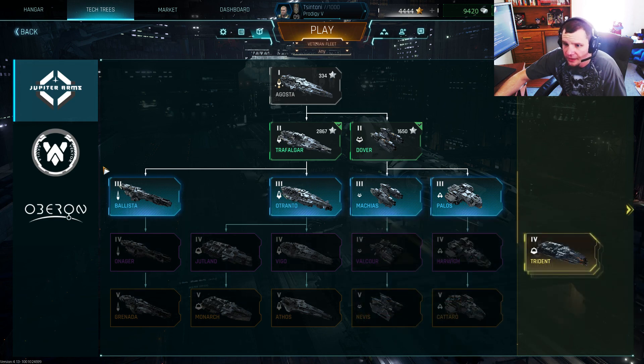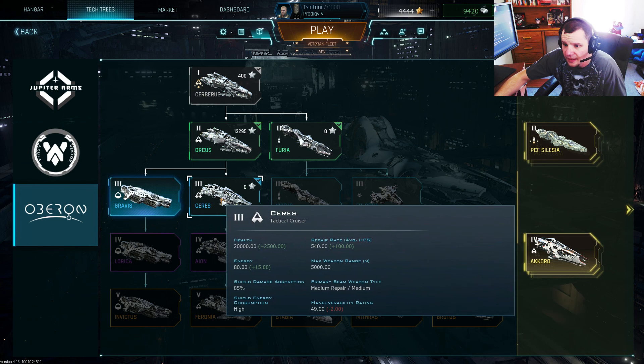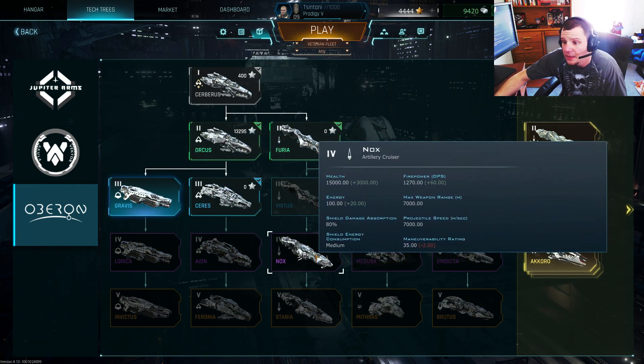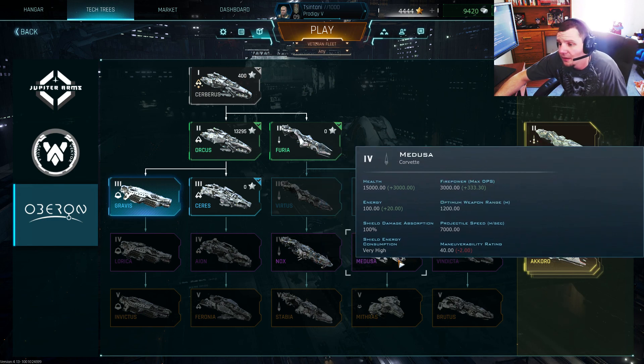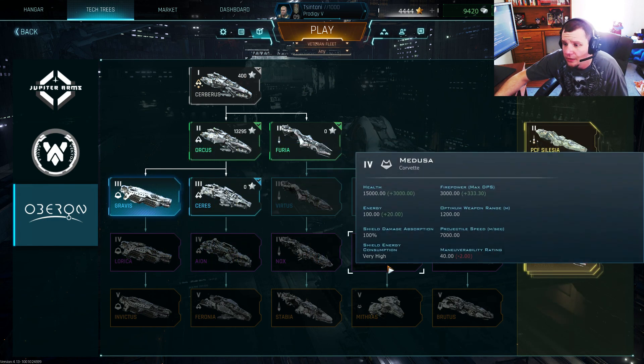They've got a tactical cruiser there and then that one — so it'll be two different tactical cruisers we'll cover. We'll probably do that for Tier 3, and then Tier 4, or we'll probably do videos on the factions and the differences in all of the ship types.